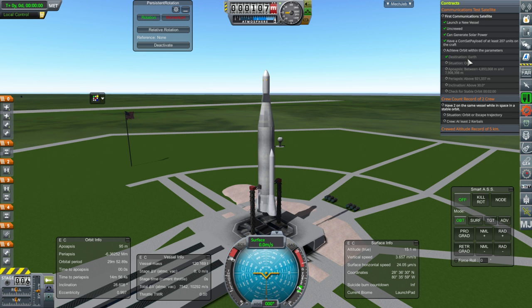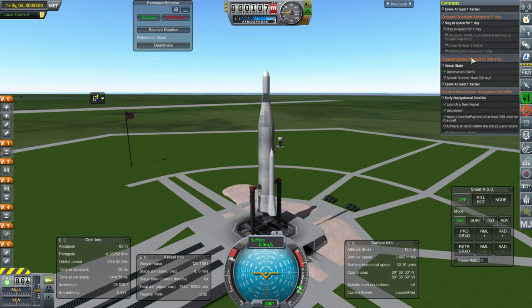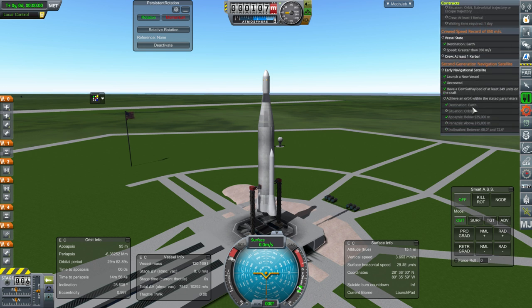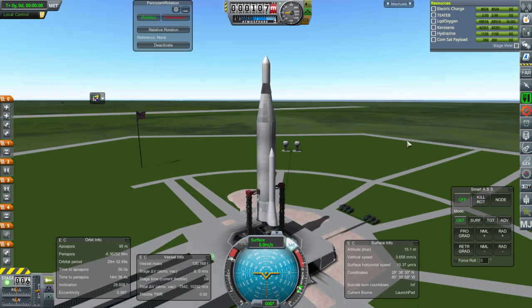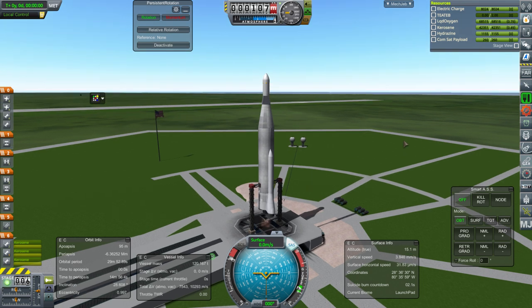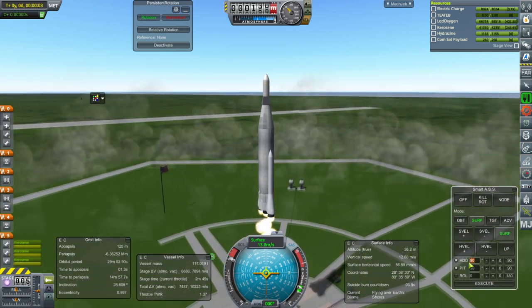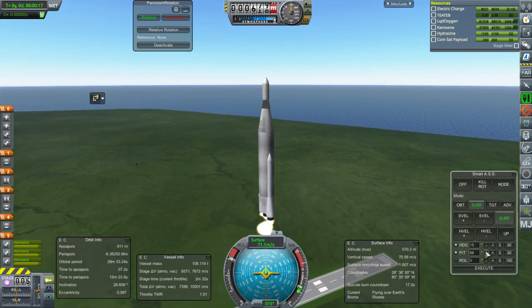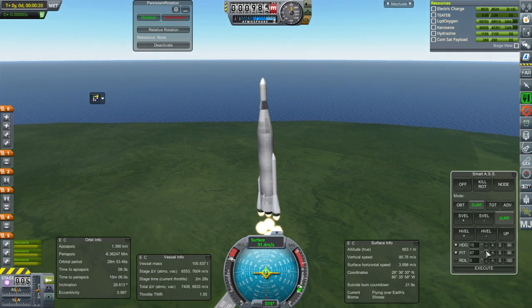Here we are with the commsat launch. Checking the contracts — it is satisfied that we have enough commsat payload, and yes on this one as well — we do have power. Throttle up, SAS on, ignition and launch. We want a heading basically of 15 — it'll look like we're going sideways compared to what we normally do with the Atlas.